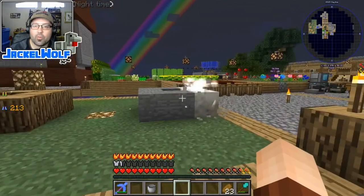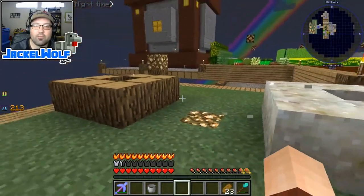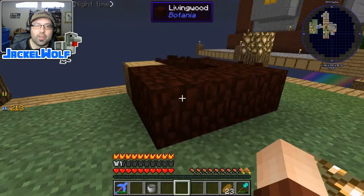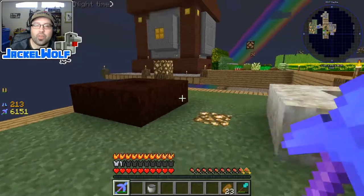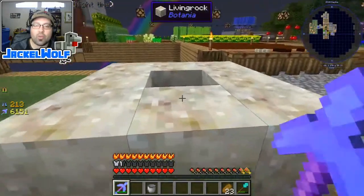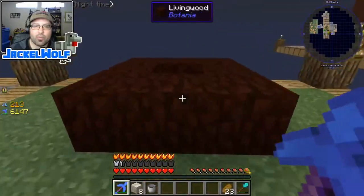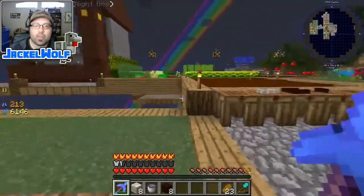And there we go - the living rock is now being formed, and any second now here is the living wood. The pure daisy will only transform blocks that are on the same level as them; they will not affect blocks above or below where they are planted. Let's vein mine this stuff up really quickly so we've got it in our inventory.